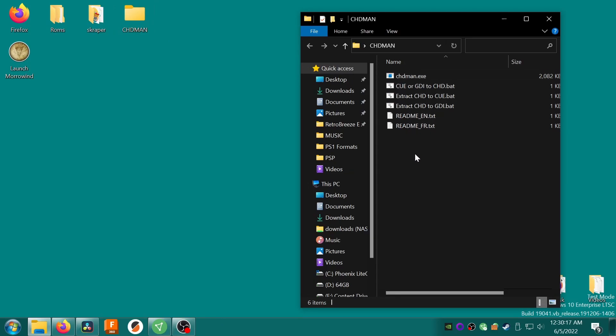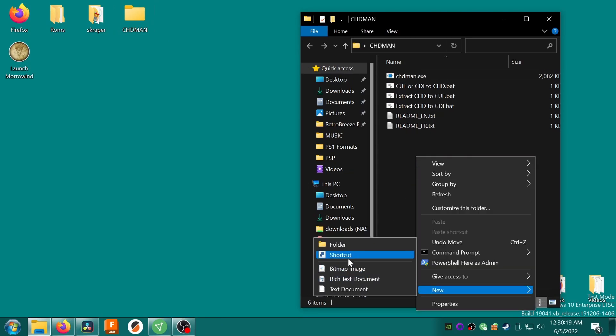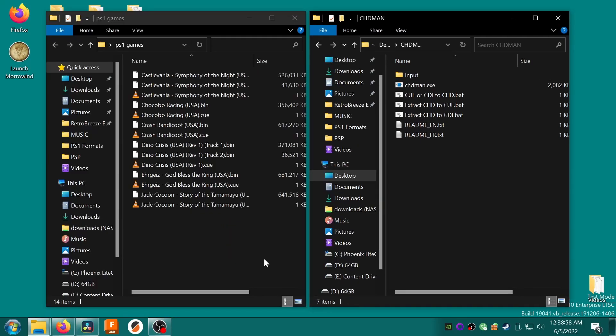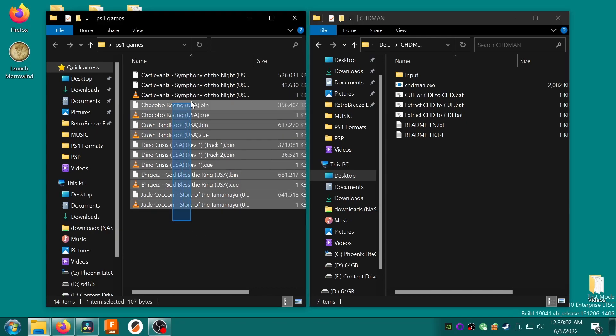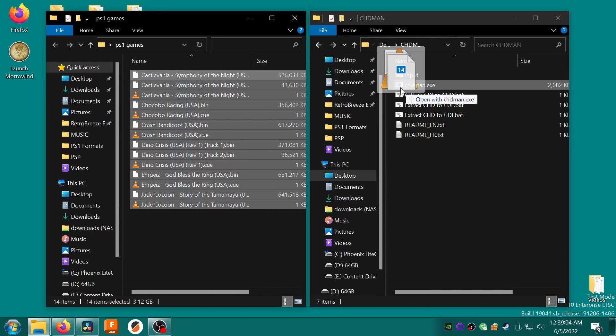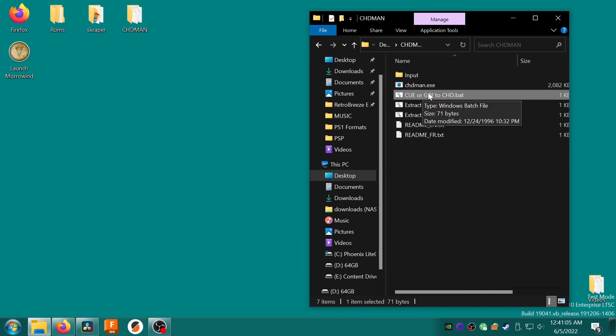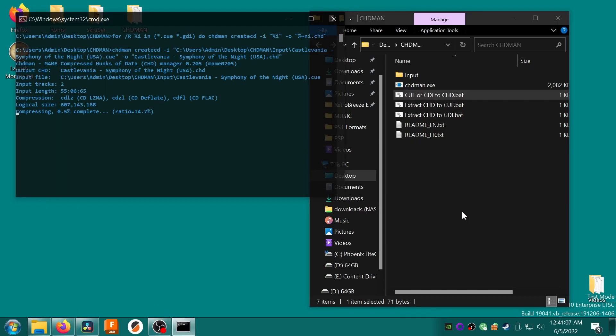Download chdman.zip and extract it into its own folder somewhere like the desktop. Inside this folder there's an .exe file and a handful of .bat files. Make a new folder named Input, then drop all of your PS1 games into that folder. You can drag them directly off the SD card if you want, but we definitely do not want to do this process directly on the SD card, so make sure you copy them to your PC first.